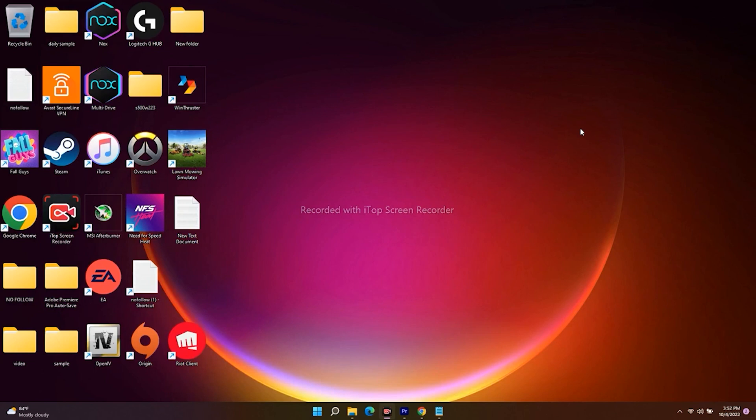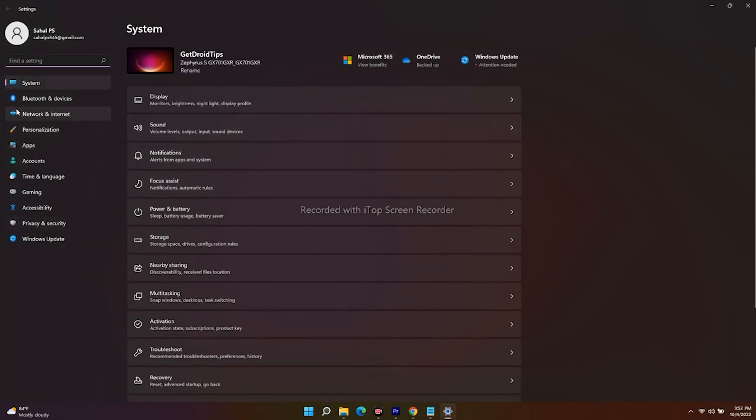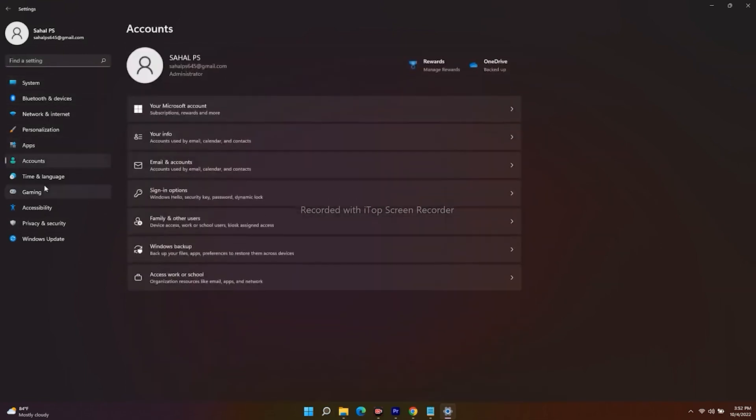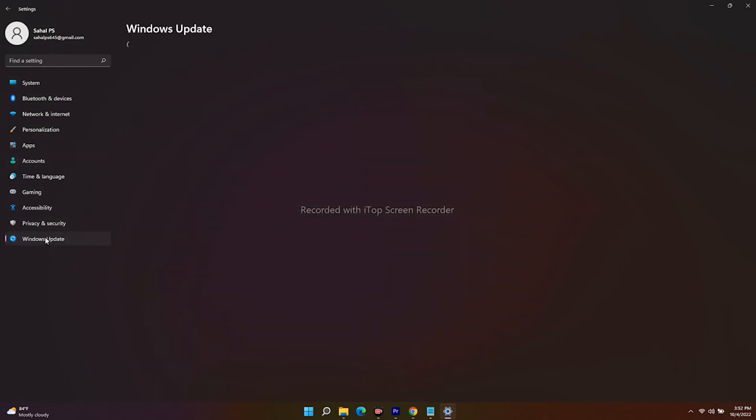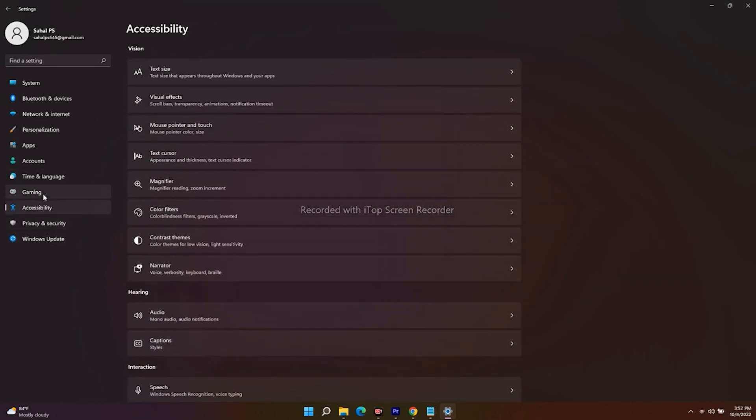The next step is to make sure the date, time, and time zone are completely correct on your PC or laptop. You can make the respective changes in Settings. Go to System and make sure all these things are completely correct — the date and time must be right, otherwise you'll have trouble launching the game.